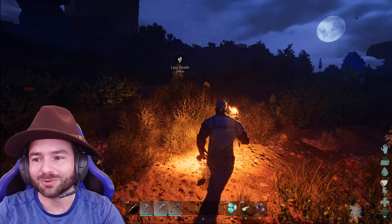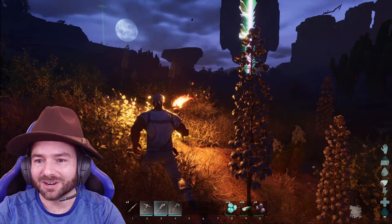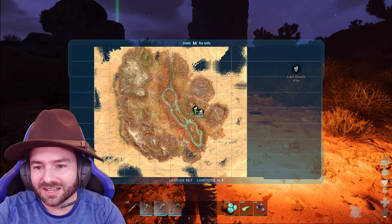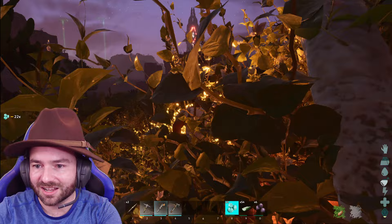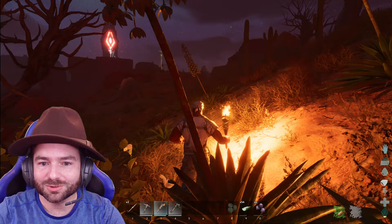I do not like being in tall plants where I can't see what's going on. If you've watched Jurassic Park, you know when they go into the tall grass — that's when the raptors appear. Still moving in the right direction as far as I know. That's Green Obelisk over there, which is super dangerous. Going to go all the way around to the left because to the right is the Green Ob, and I know enough about the map now to know that's very dangerous. Just saw a really big tail — I don't like the sound of that.